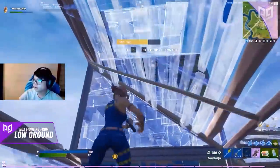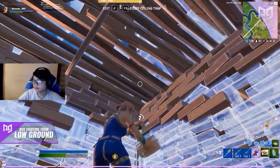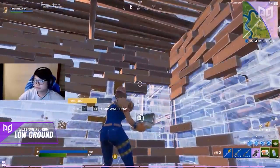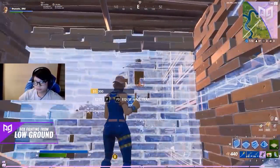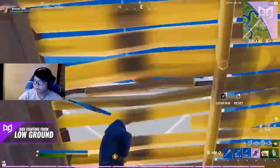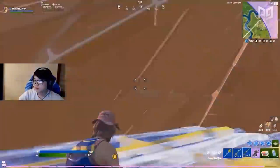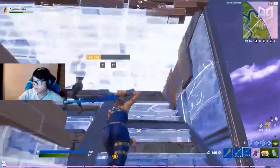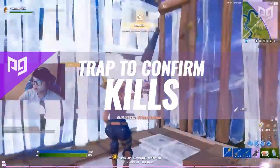4D chess, so to speak. Take a look at Kanada as his opponent relentlessly AR spams him from above. Instead of collapsing under the pressure, Kanada patiently waits and eventually forces the opponent to come down if he wants an engagement. And it works like a charm — one big shotty shot later and the opponent is flat-footed.